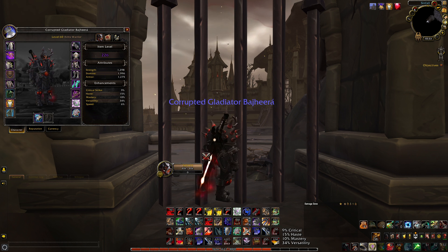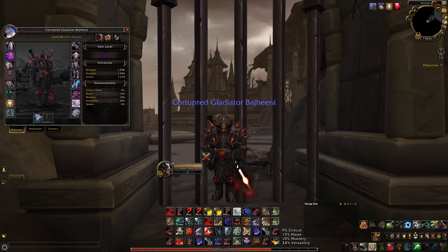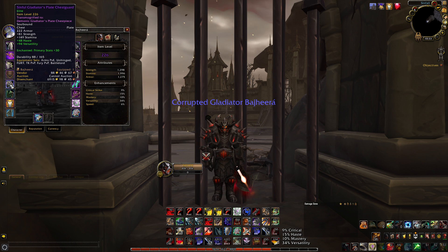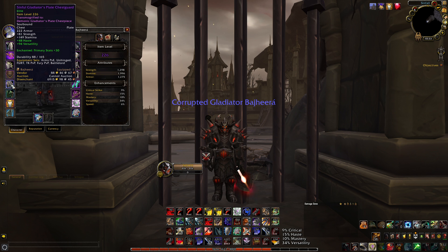Usually for my cloak, I don't even transmog a cloak most of the time. Same thing with the Tabard — I don't generally transmog a Tabard. I kind of like the way it looks better without a Tabard on human at least. The chest is the Demonic Gladiator's Chest piece, which is pretty much the same thing as the Fierce Gladiator's Chest piece. All of these seasons are pretty much the same thing, but I like the Demonic Glad for this one.